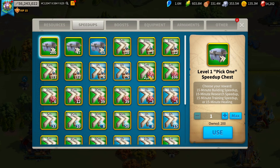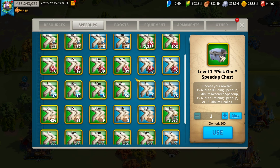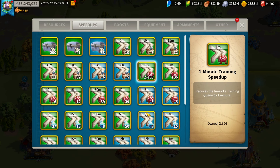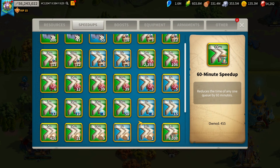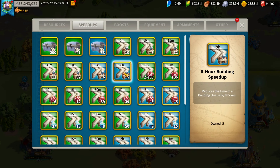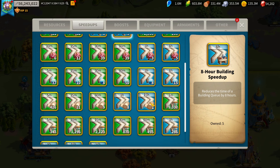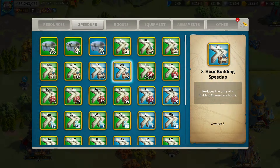The next tip for early game accounts is definitely related to using your speed-ups, because there are around four or five types: building, training, research, healing, and generic speed-ups. Out of all of these, the most valuable are generic speed-ups, and the least valuable are building speed-ups. You'll notice once you reach the end game, all your buildings will be pretty much maxed well before anything else — before your research, and you'll need healing speed-ups much more than building speed-ups. So building speed-ups are almost useless.